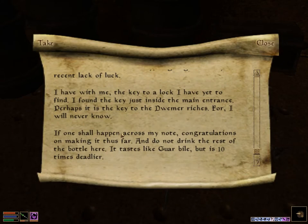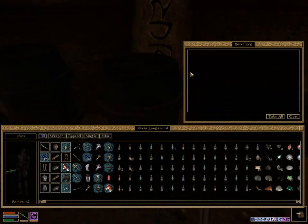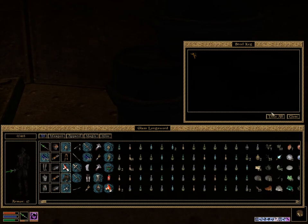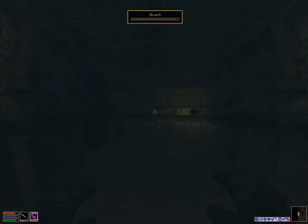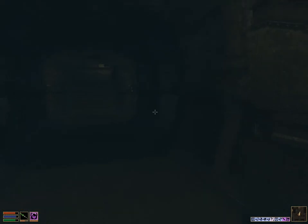In here we'll find the corpse of a character with a cliche note next to his corpse, which he recognizes is quite cliche — basically his last words. What happened is he had a potion, drank the wrong one, poisoned himself, and basically offed himself. On him he'll have a Dwemer key to the table in Mudan, which you'll want to loot because this is the one that will allow us to access the little table which has the next key we need, getting us into the rest of the dungeon.